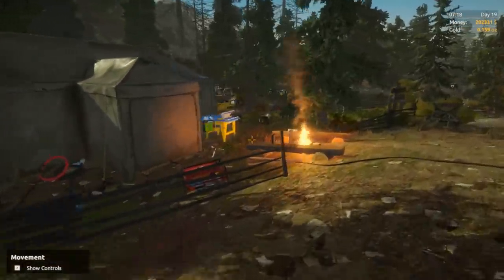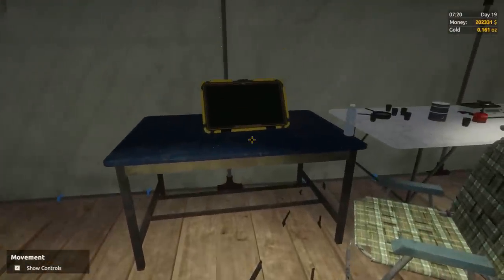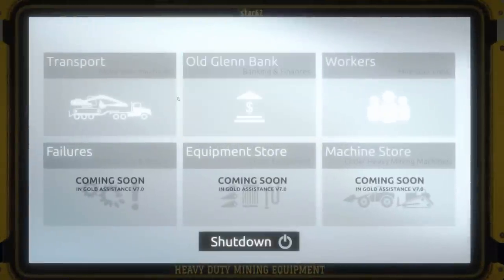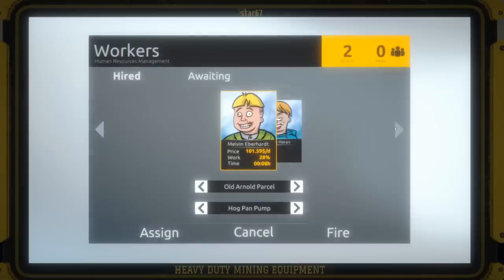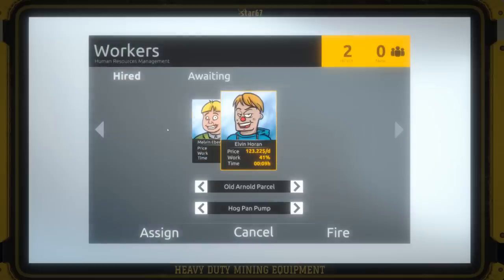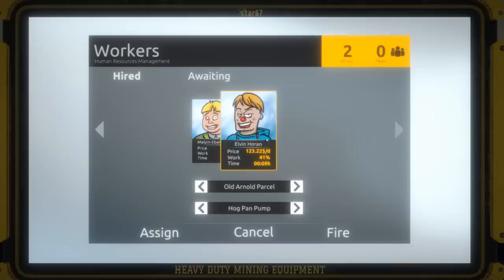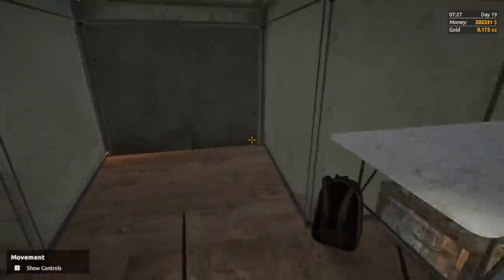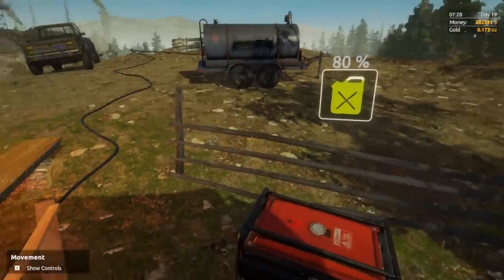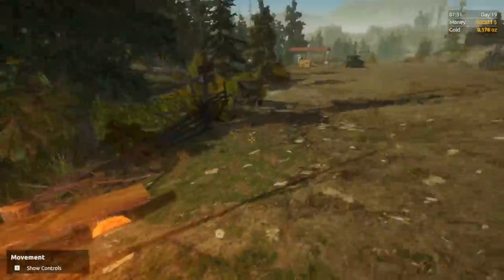We're currently at 200 grand, so I think I'm gonna buy some upgrades as well. I want to get that dump truck to see what we can do with it. We have two more pieces of equipment to get over there. I also discovered you can transport stuff on this computer, which cost three grand. I also got a new worker — we got Melvin and Elvin now. Melvin's work percentage is only 28, but Elvin's actually earning me a lot of money. You can see my ounces of gold slowly going up in the top right.